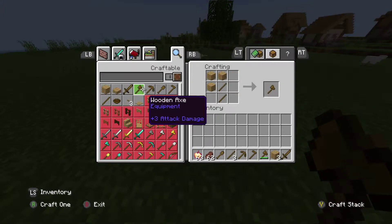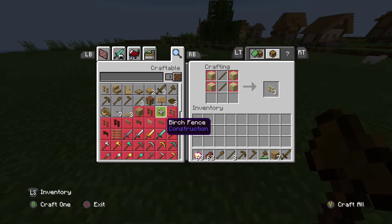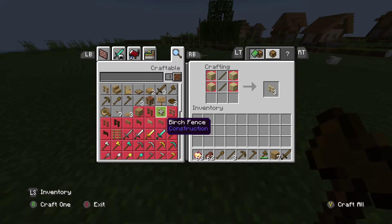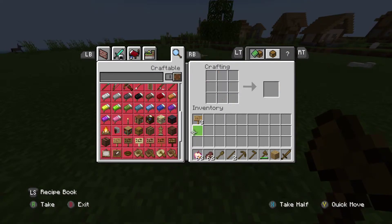Getting into the crafting bench, we're going to turn what we just collected into wood planks. As you can see, we have some sticks left over from the last episode. Now we're going to make a sign — you need six wood planks of any type and a stick.